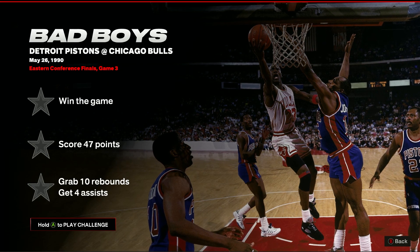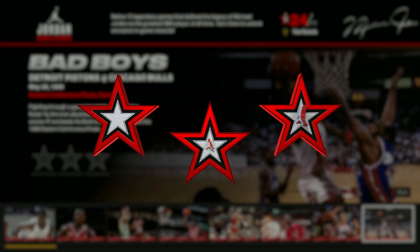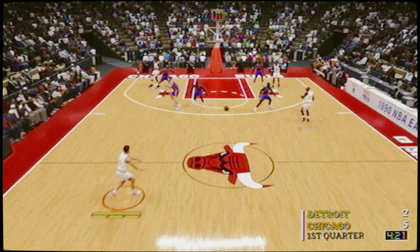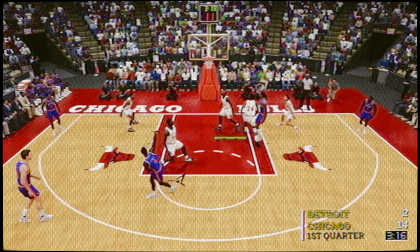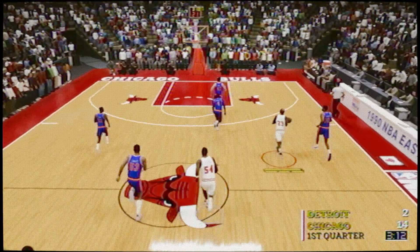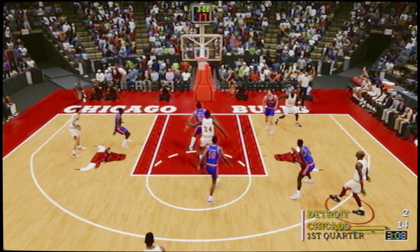For the Bad Boys challenge, prioritise the 10 rebounds first, as they're by far the hardest objective. You also need 4 assists and 47 points, but those can be achieved pretty easily by hitting threes and passing to BJ Armstrong for the assists. Put MJ at power forward for the rebounds, or just stand under the basket waiting for the opponent to miss a shot. This one is frustrating and mostly up to chance, but if you're patient, the boards will come.